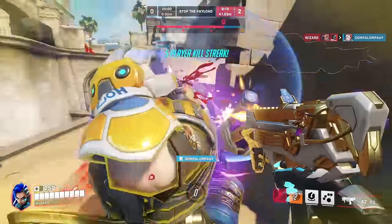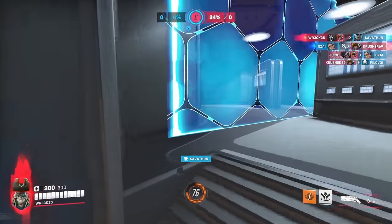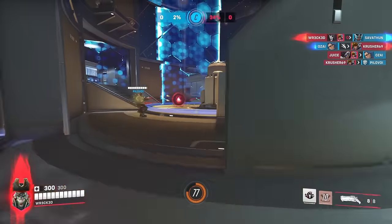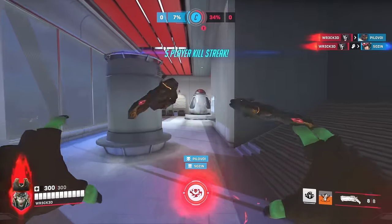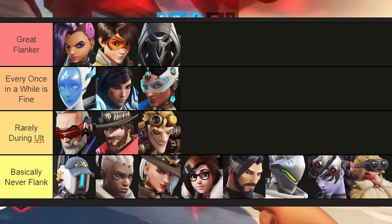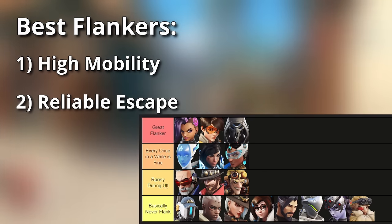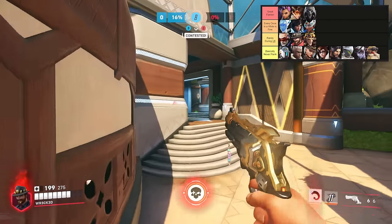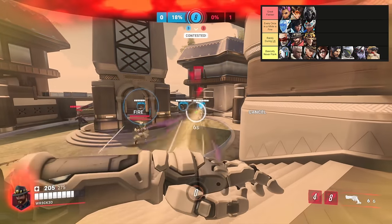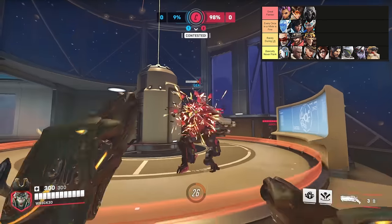This means if you time your flank correctly, you can get value just by taking the player you're fighting out of the main brawl. If you're dueling an Ana as Tracer, every second you prolong that duel is a second where she isn't pumping heals into her tank, and every cooldown you extract from her is a cooldown your team no longer has to deal with. The best flankers are characters with high mobility like Tracer, a reliable escape like Reaper, or hard-to-confirm but high burst damage like Pharah or Echo. Keep in mind that flanking will always work best the first time you do it, especially on characters not known for flanking.